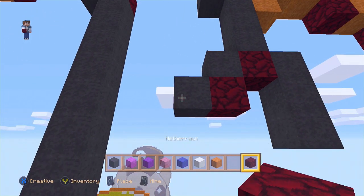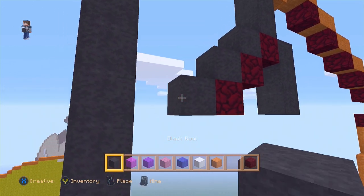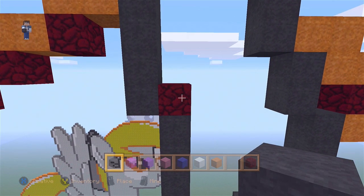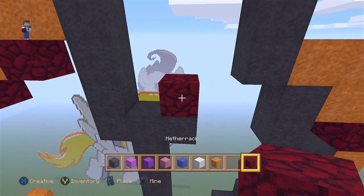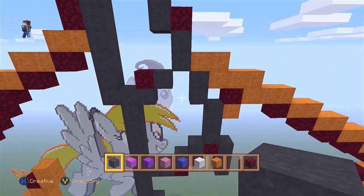One block. Nether. Two blocks going left. Nether. Now let's go to the top — right here with the nether, let's remove it and place two blocks going right. Nether. One block. One block. Now we're done with the horn.